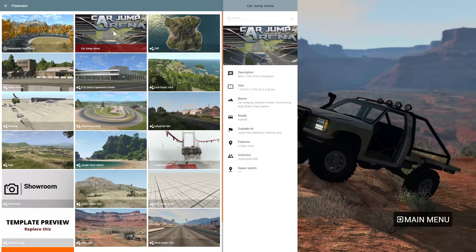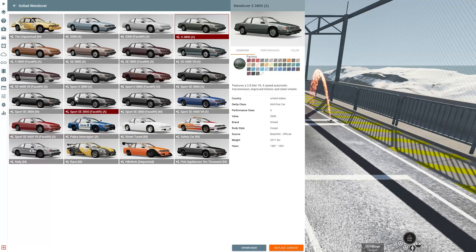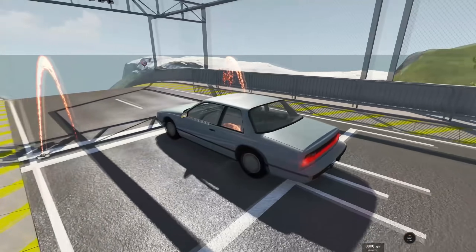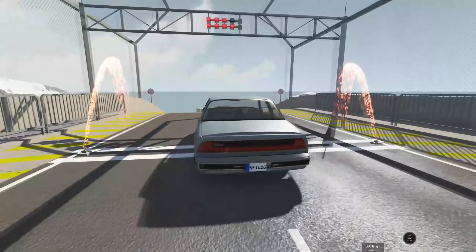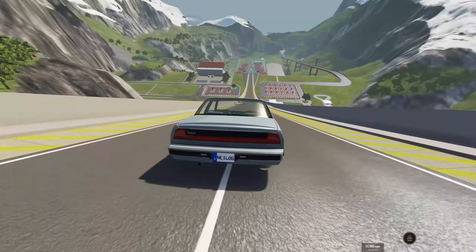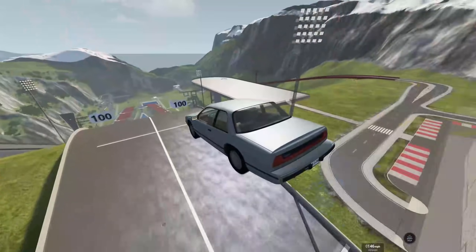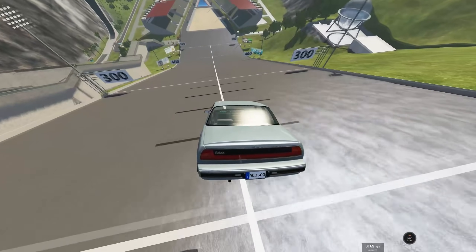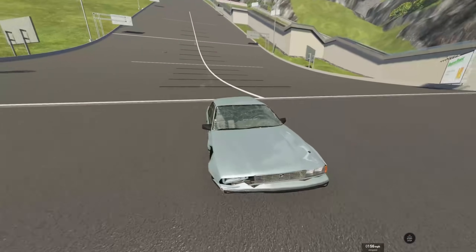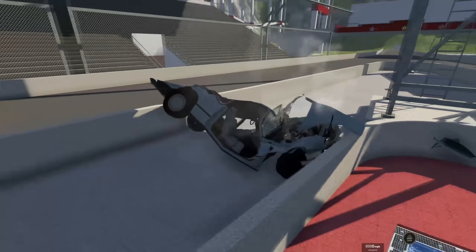For now, we're gonna take the new Wendover to the car jump arena and see which variant can fly the farthest. It makes sense to go with the slowest one first — the 3300, which is the standard basic interior with a four-speed automatic V6. This is gonna be a baseline model. It's kind of like a Toyota-Lexus situation — like Lincoln and Ford. We're gonna almost hit the 300 mark in the base model, which is pretty quick.